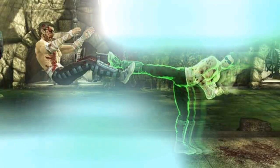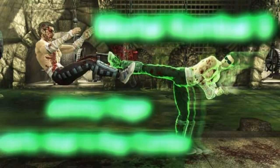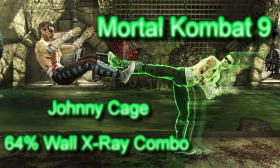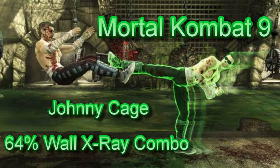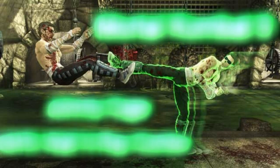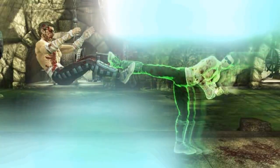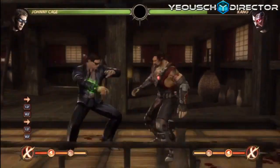Hey, I'm TheKillerGod23 and I'm a brand new director on Yeousch. This video is really gonna represent what I'm all about. Right now I'm really focusing on Mortal Kombat 9, and when I focus on a game I go in depth. I've got a nice Johnny Cage 64% wall x-ray combo tutorial for you guys. If you're interested in other player combos please visit my channel — I already have a few posted there. If you've got any characters I haven't done yet, please comment below as a request.